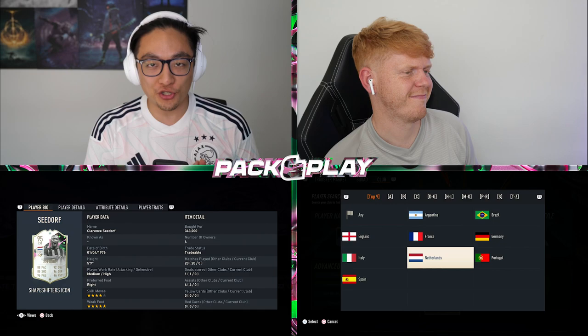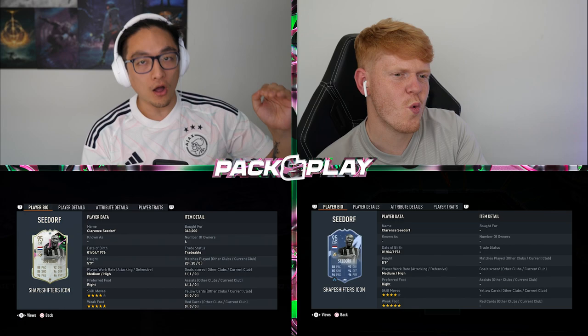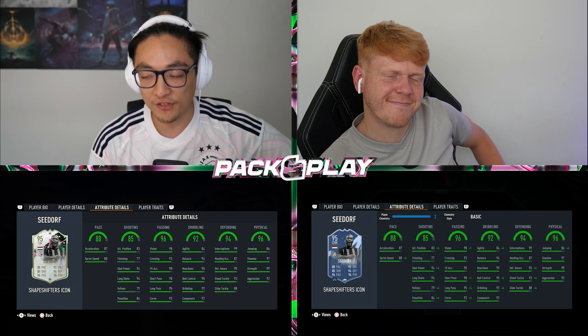Today we're back with a pack and play on a new Shapeshifter icon. It's going to be Clarence Seydorf, who hasn't really moved very far — he's back at CDM or centre-mid — but his stats have gone very far upwards. 88 pace, 92 dribbling, 94 defending, 96 physical. This card looks absolutely cracked. These are endgame stats for an endgame card.